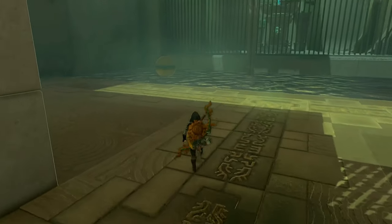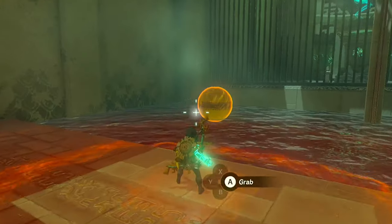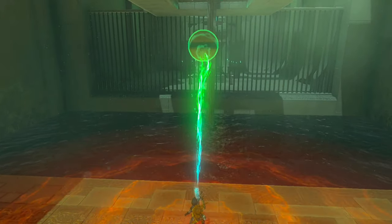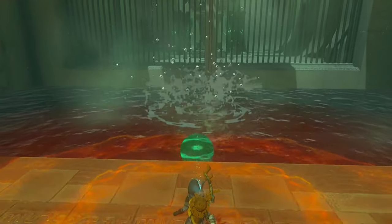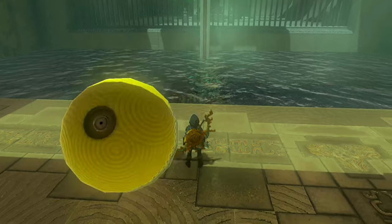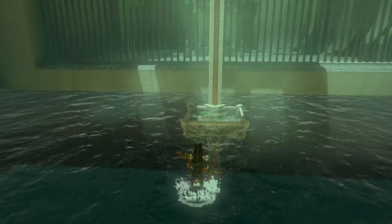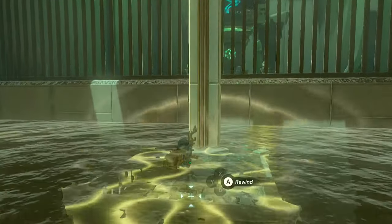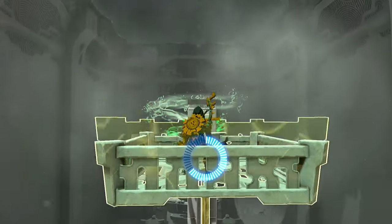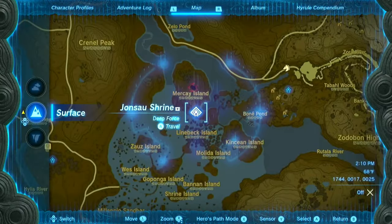Inside this chamber, you'll come across a vertical lift obstructed by debris at the top. To clear the way, grab the yellow ball in the room and position it under the rubble. Plunge the ball downward, smashing into the debris and freeing the lift to descend to the bottom of the water. Now, utilize your recall ability and swim over to the vertical lift. Allow it to carry you high above the barrier, then gracefully glide down to reach the innermost chamber.